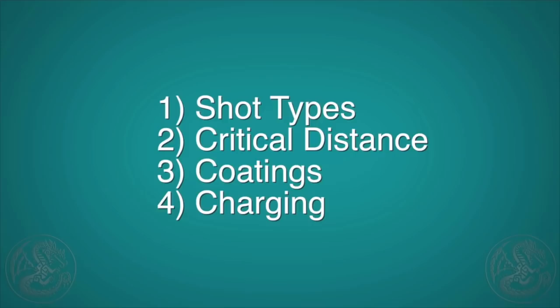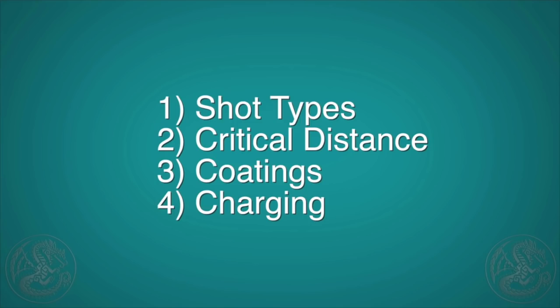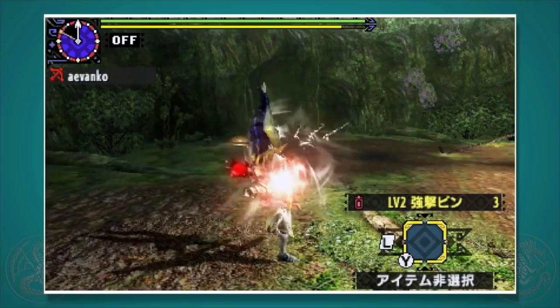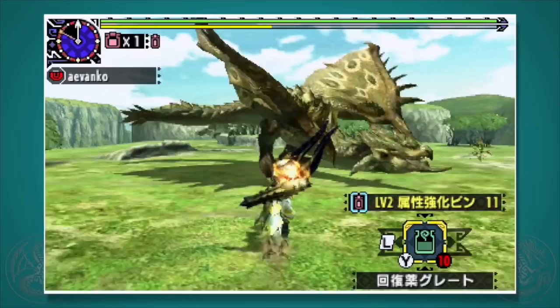First, let's look at the four different types of shots. Spread shot — spread shots fire out in a spread, with the middle arrow being the most powerful. Each shot type has a level — don't confuse that with the charge level of the bow. The higher the level, the more arrows you fire in a single shot. The spread shot is great for monsters with a really wide span, like Gore Magala or Rathalos.